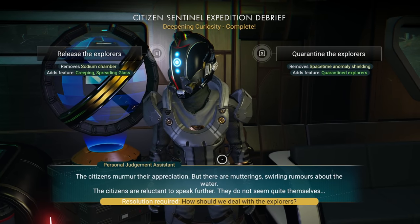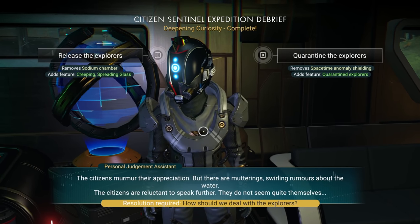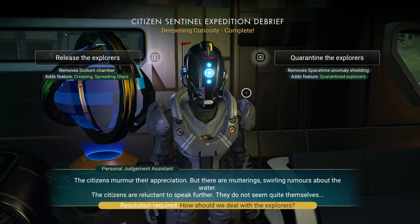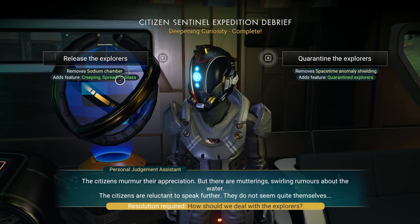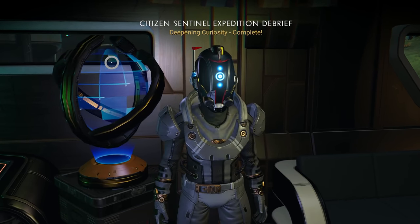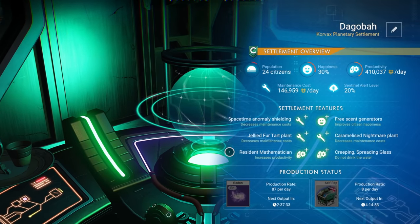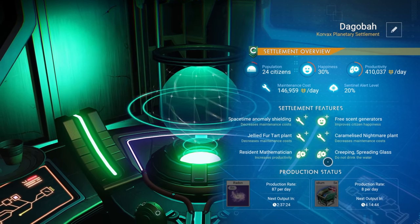The settlement away team has returned from the abandoned building expedition — they found a sentinel hard frame blueprint, though the atmosphere is subdued. Citizens are muttering rumors and don't seem quite themselves. Choices appear: remove a sodium chamber and add creeping spreading glass, or remove space-time anomaly shielding and add quarantined explorers. Both are green, so we go with the creeping spreading glass option since it seems new and different.